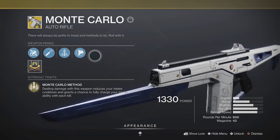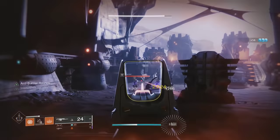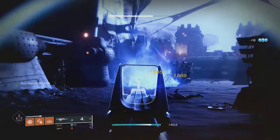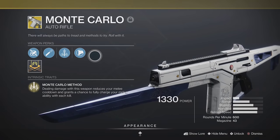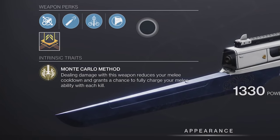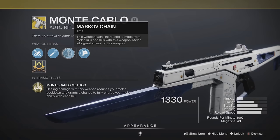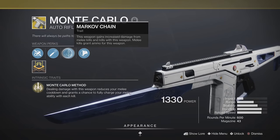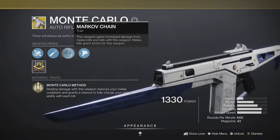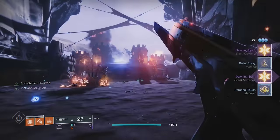Number 7 is Monte Carlo. People really underestimate the potential this weapon has. It's an auto rifle with the trait Monte Carlo Method — dealing damage reduces your melee cooldown and grants a chance to fully recharge your melee ability after each kill. It also has Markov Chain, giving it increased damage from melee kills and kills with this weapon. Basically, this is a melee-focused exotic — pretty much the only one of its kind.